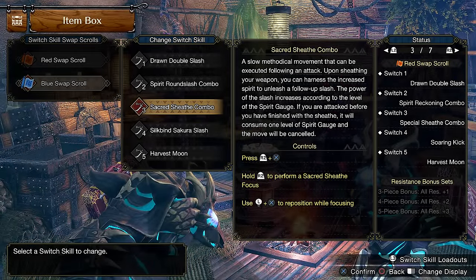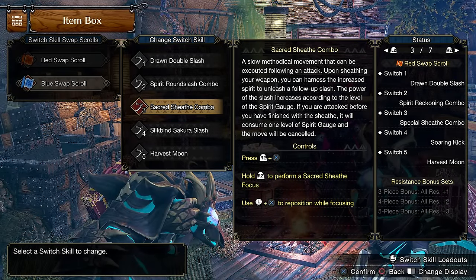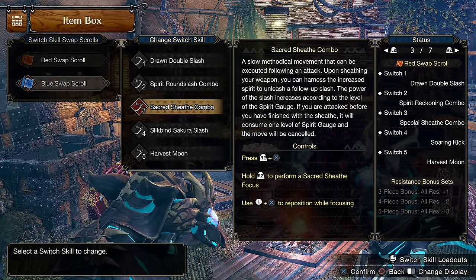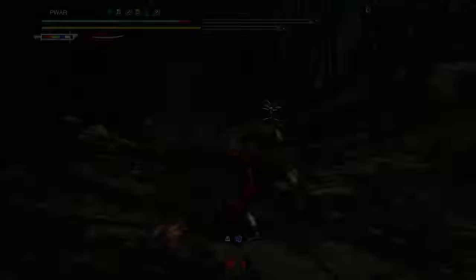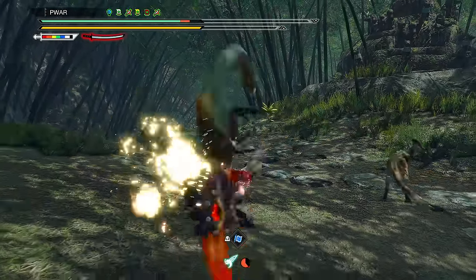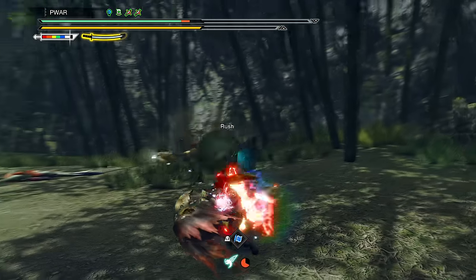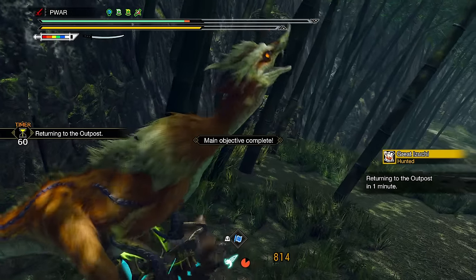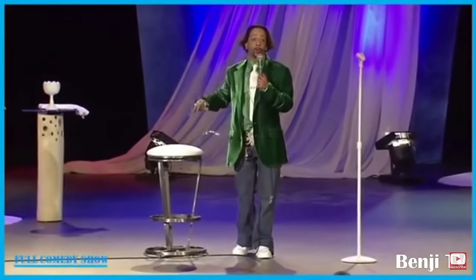Now let's cover the new moves. Perhaps the biggest one that you get near the start of Sunbreak is Sacred Special Sheathe — Longsword's new ultimate move. This thing's motion values are off the charts, dealing more than double the damage Helmbreaker does. They basically slapped a Greatsword TCS on Longsword — the thing is just strong for no reason.